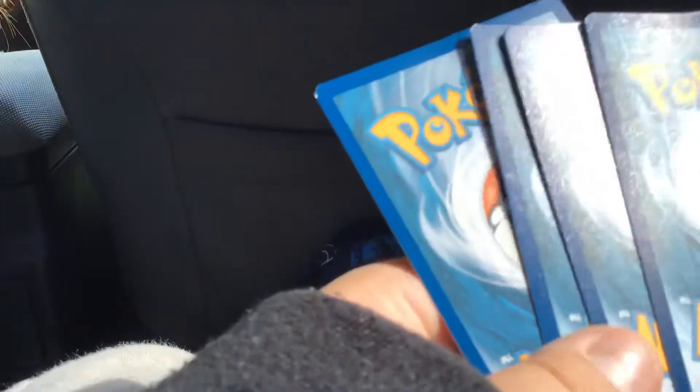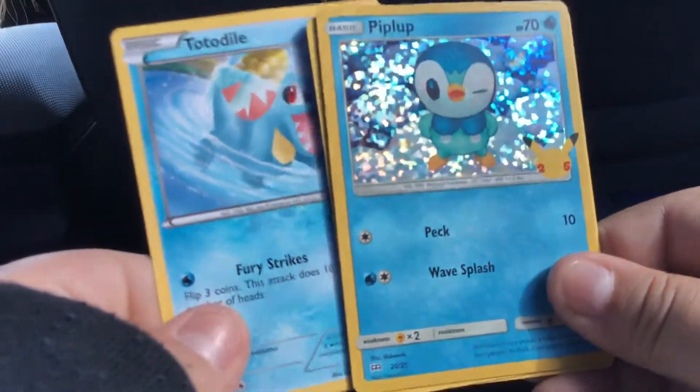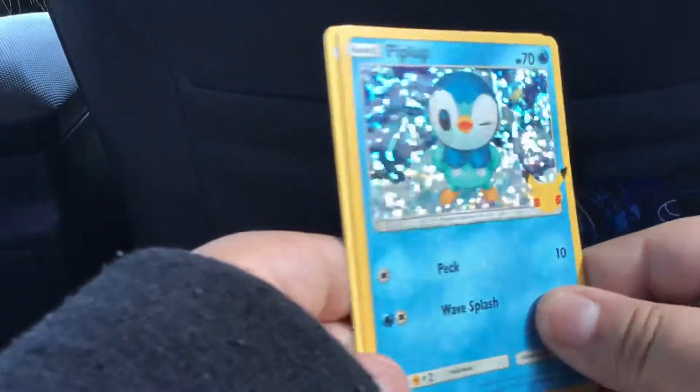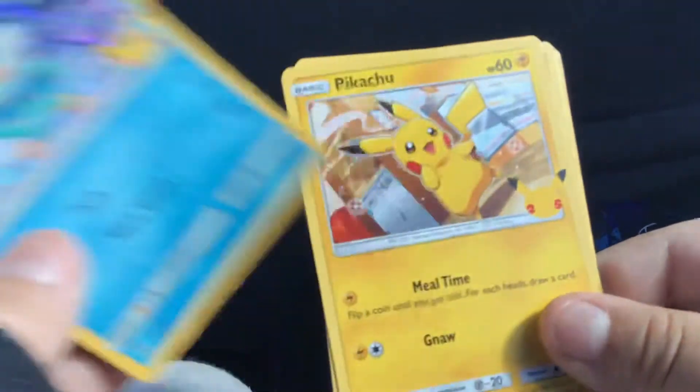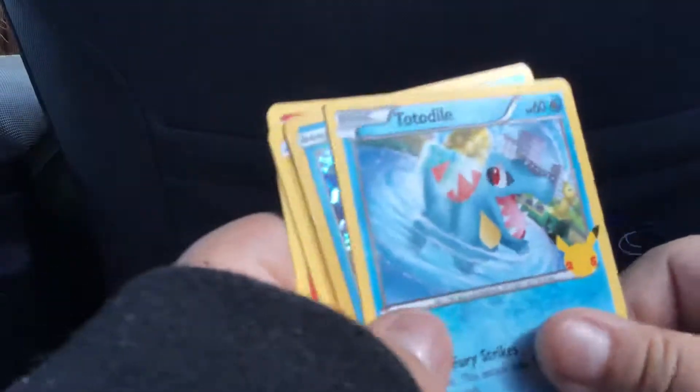I learned how to do this, I'm pretty sure. It's like one, two, three — and here we go. Starting it off, Totodile. Reverse holo Piplup. I accidentally did it wrong. Pikachu. Cyndaquil. That's it.